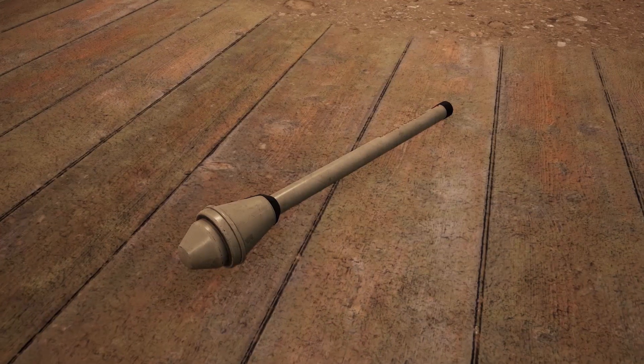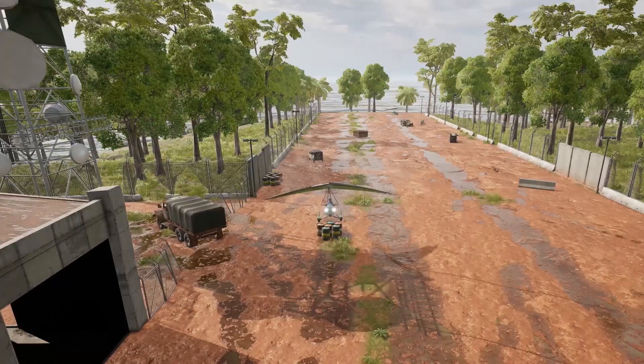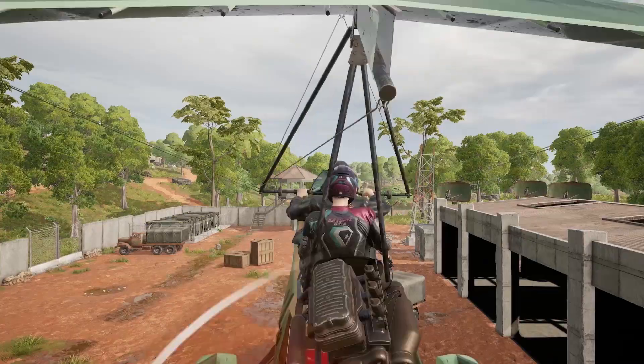To help take down the loot truck, the Panzerfaust can now be found on Sanak in world loot and care packages. You'll also have the chance to find the motor glider at the new airfield location.